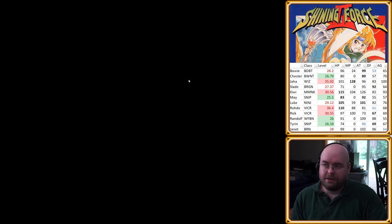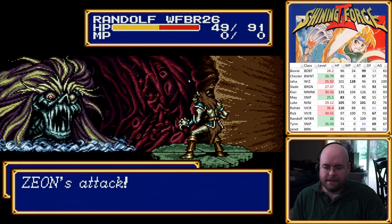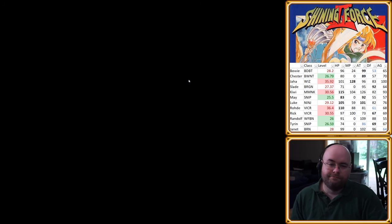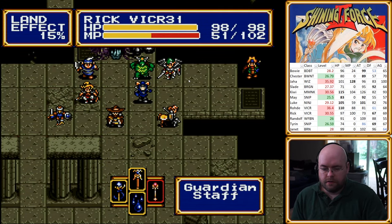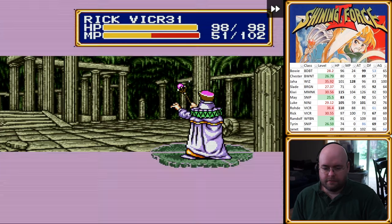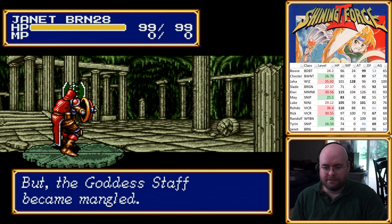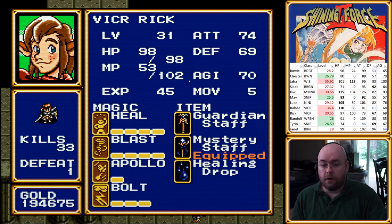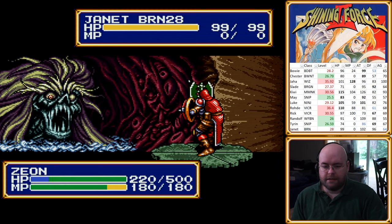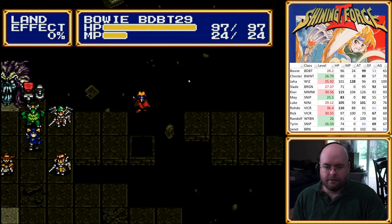Zeon even hit 31 — because she really needed more stats. Randolph might be dead. Yep. Oh well, I'm not going to be too concerned. Might as well break the Goddess Staff, right? Well, the Goddess Staff became mangled — wait, that's not actually broken, is it? Oh, it is. Got Zeon down well below half — almost a third. Now it's below a third.